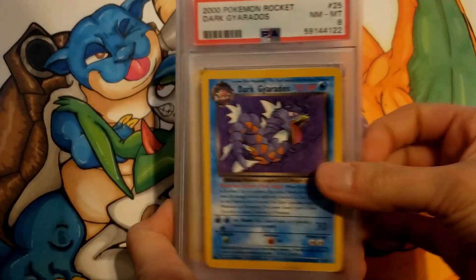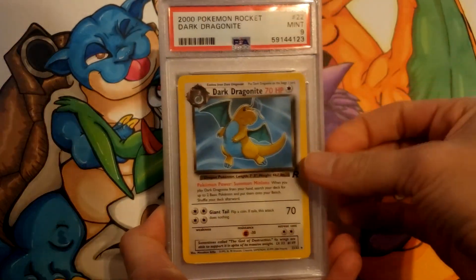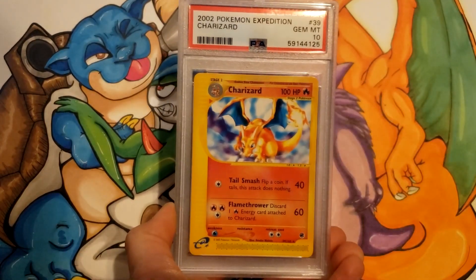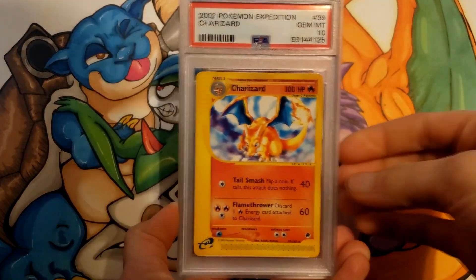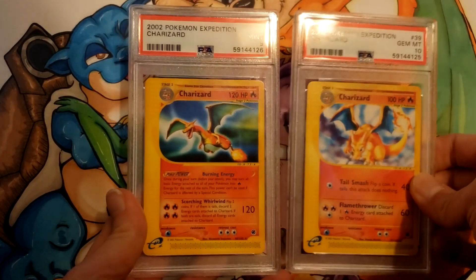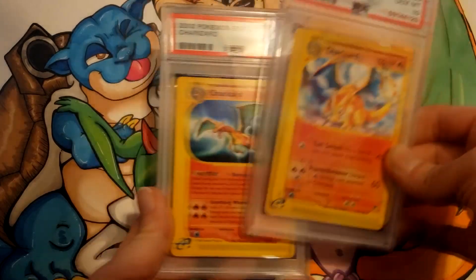Dark Gyarados an 8, Dragonite 9, Arbok 8. Oh! — Charizard Rare from Expedition got a 10, and the other rare got a 9.